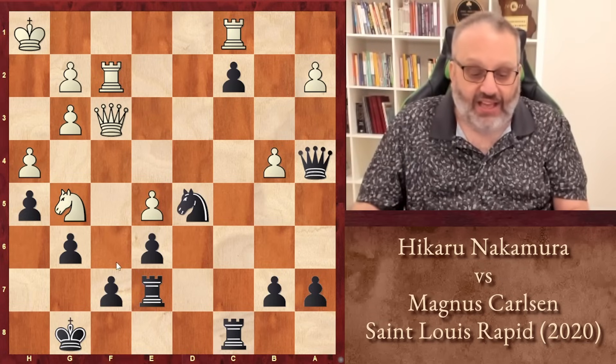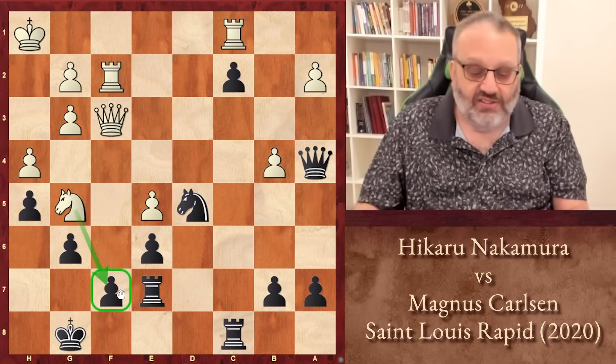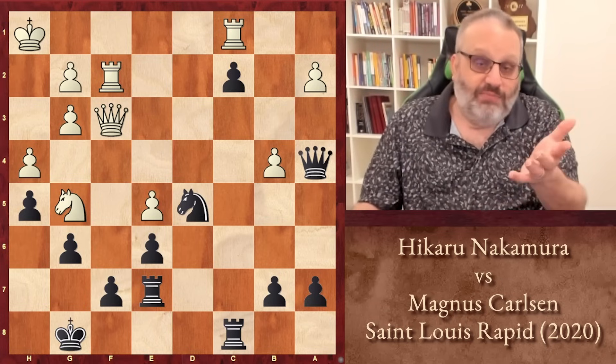But White has an attack down the F-file. If it was White's move, Knight takes F7 sort of crashes through. And if I was Black, I would be worried about that.